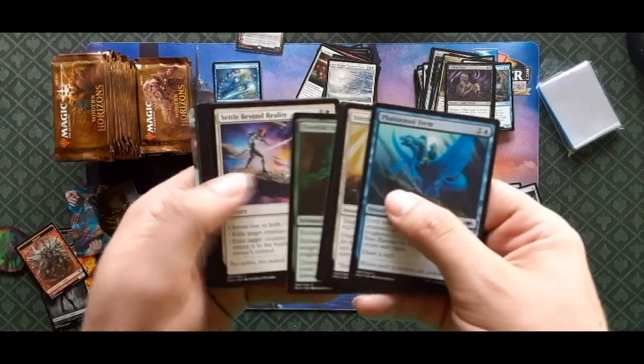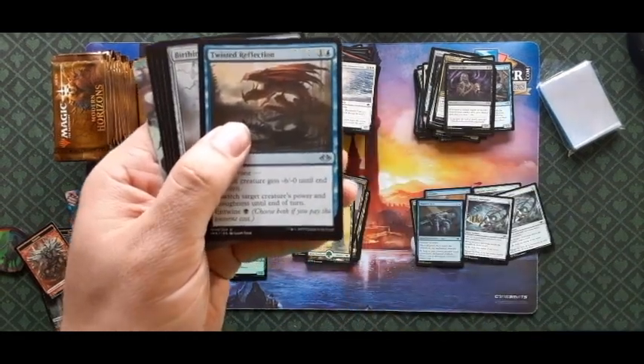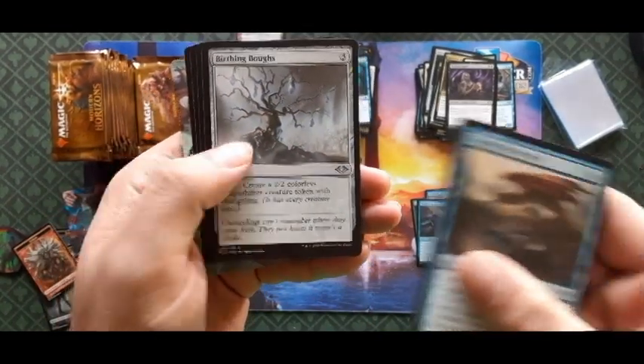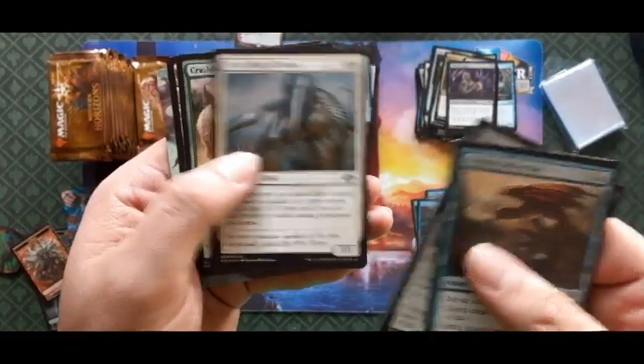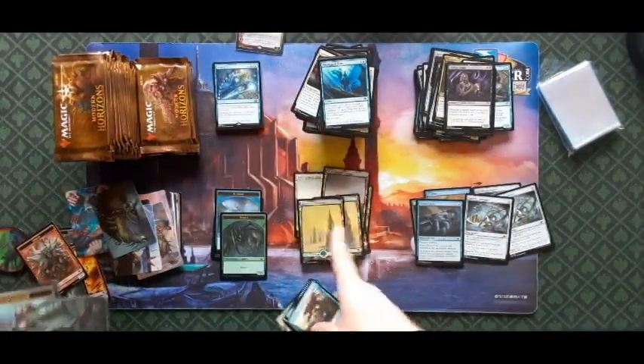First uncommon a Twisted Reflection, Birthing Boughs, First Sliver of the Chosen, and Crashing Footfalls with a basic Forest.